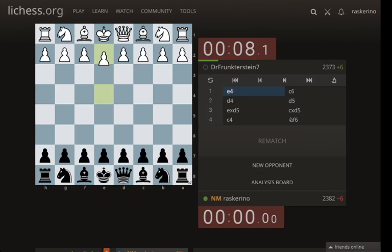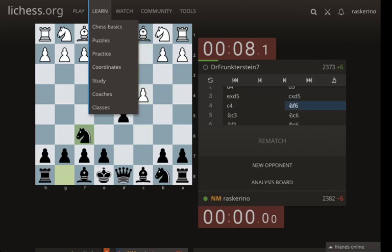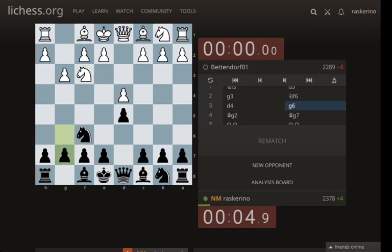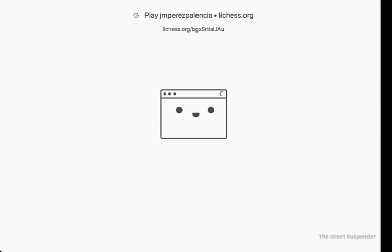I have a suspending program on so my computer doesn't run out of RAM. Don't know what to do against the Panov. I played bishop e6 here, which is a move, but I'm going to have to look at the Panov separately. This is again the Catalan where they don't do an early c4 — not really sure what I'm doing there.